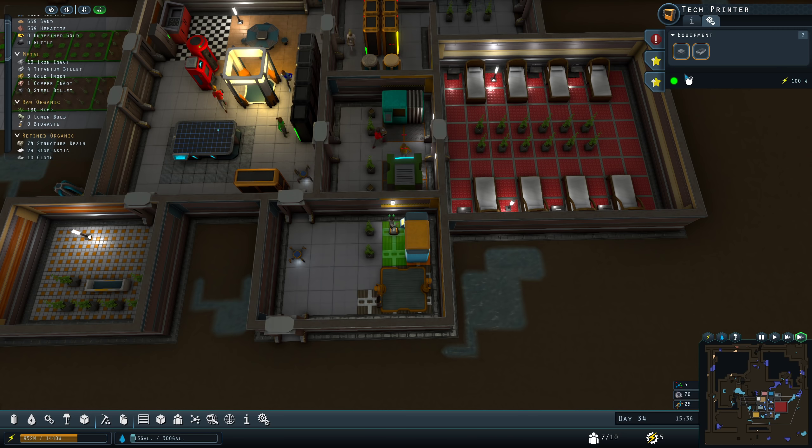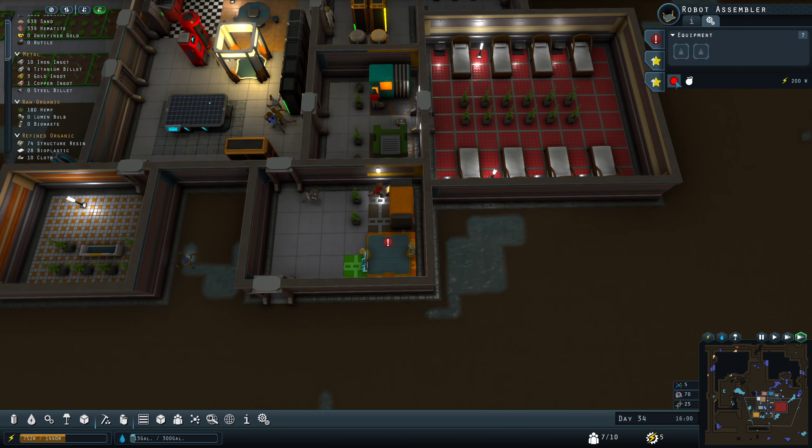Let's double our chance and reduce the electricity on the tech printer. I'm going to turn off the robot assembler because we're not really using it.